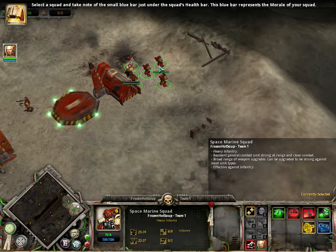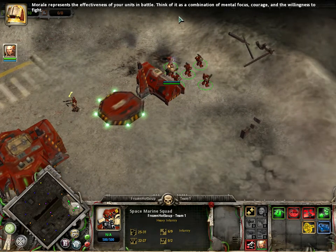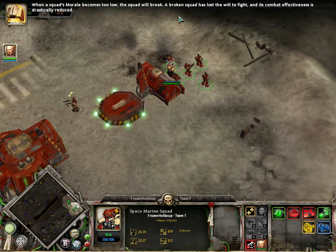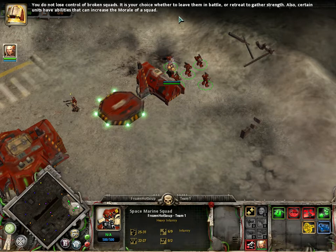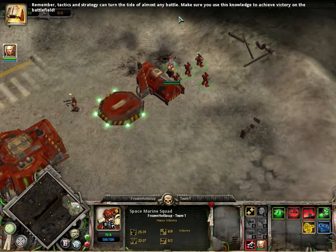Select a squad and take note of the small blue bar just under the squad's health bar — this blue bar represents the morale of your squad. Morale represents the effectiveness of your units in battle: a combination of mental focus, courage, and the willingness to fight. Various weapons inflict morale damage as well as health damage. When the squad's morale becomes too low, the squad will break — a broken squad has lost the will to fight and its combat effectiveness is drastically reduced. You do not lose control of broken squads; it is your choice whether to leave them in battle or retreat. Certain units have abilities that can increase morale. By destroying your enemies' morale, you cause them to lose combat effectiveness, making them much easier to kill — a small but properly armed squad can destroy an enemy force of superior numbers. Tactics and strategy can turn the tide of almost any battle.